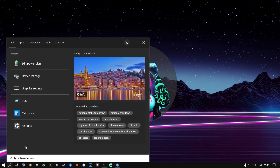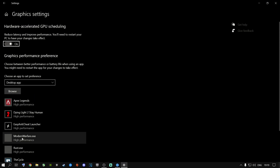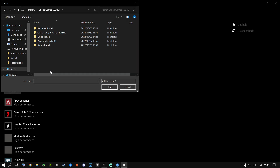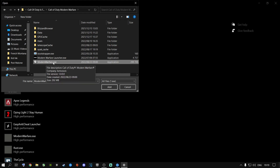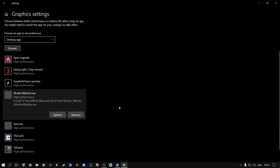Go to the search button and type in 'graphic settings,' then click Graphic Settings. You're going to add Call of Duty here. If you see the Hardware Accelerated GPU Scheduling option and it's off, I highly recommend switching it on — it does help for gaming, especially for Warzone. Click Browse, find where your game is installed, click modernwarfare.exe and click Add. Then click Options, select High Performance to let it use your graphics card, click Save, and close out.